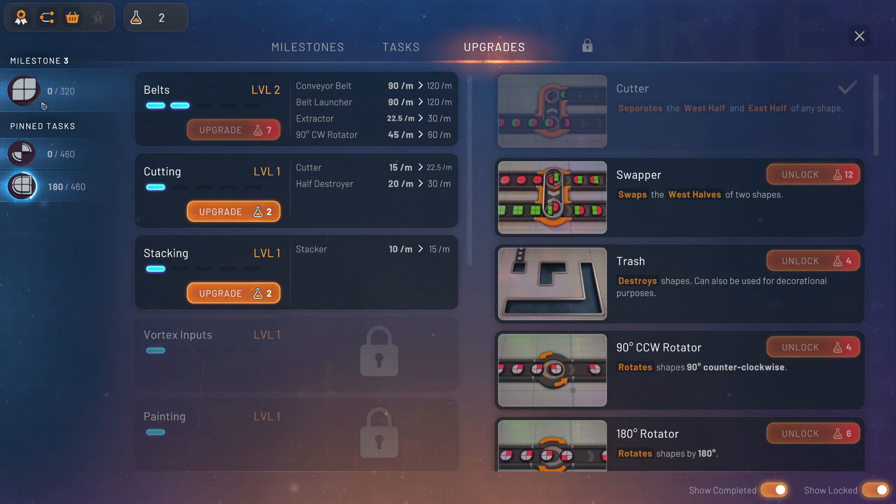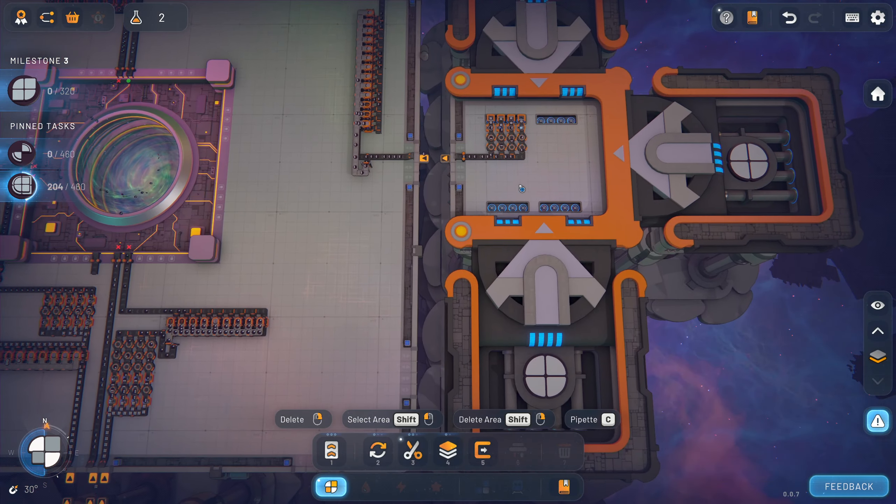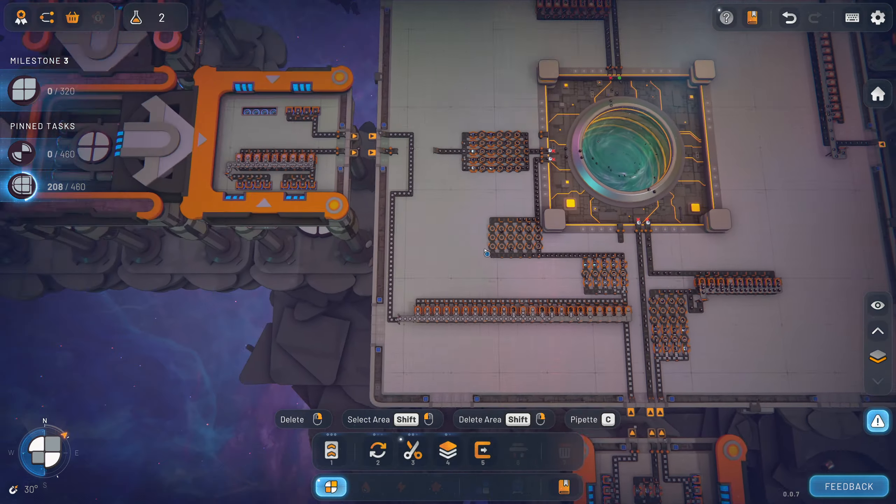I'm trying to figure out in my brain how to make this happen, because doing rotations isn't really worth it. I'd have to cut it into fours and then spin the pieces the way I need them. Oh, I have the cutter but not the swapper. I can use the cutter to make circles. So these are squares, and I'm using all those circles.